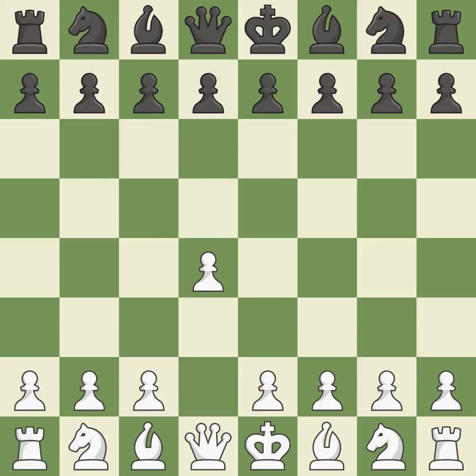Opening with the queen's pawn, the Indian game begins by controlling the important e4 square with the knight rather than a pawn. By taking control of the crucial d5 square and creating a space on which the knight can move to c3 without obstructing the c-pawn, move c4 helps to create a strong center.